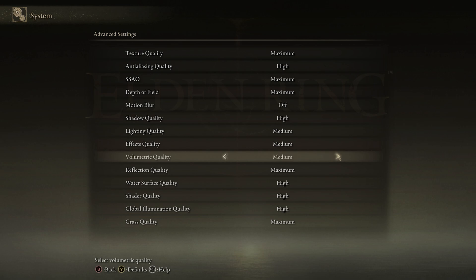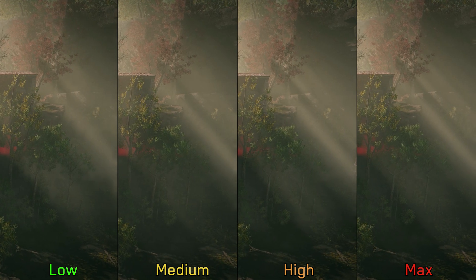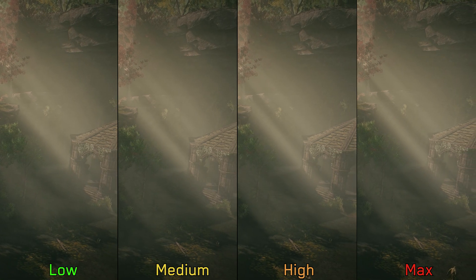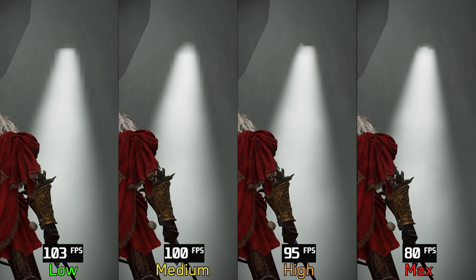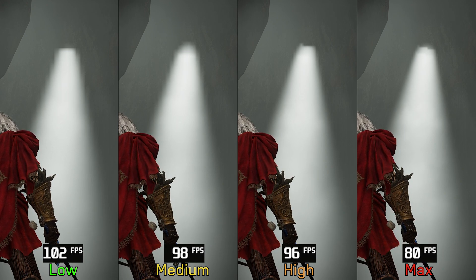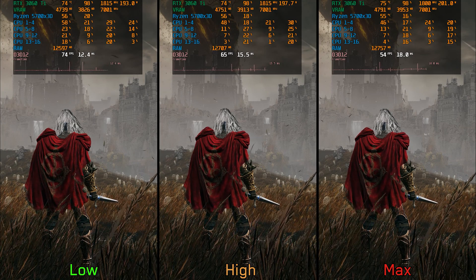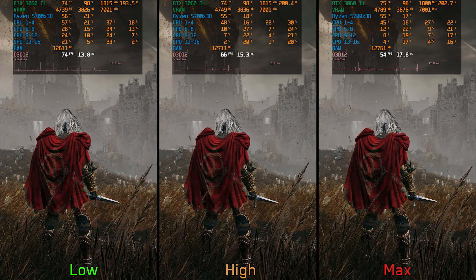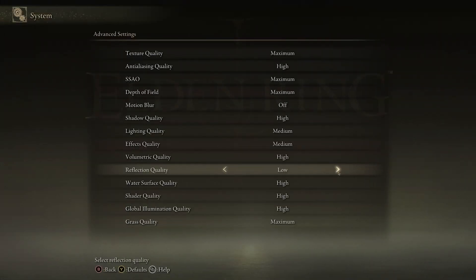Volumetric quality adjusts the resolution of volumetric effects and lighting such as light shafts and fog. At higher options these effects appear more defined with fewer jagged edges, and at low and medium there is noticeable noise during motion which is less apparent at high and max. This is one of the most demanding settings — going from low to medium costs around two percent, to high six percent, and to max 21 percent. In areas with foggy weather the impact is even more significant: ten percent to high and 27 percent to max. I recommend medium or high volumetric quality.